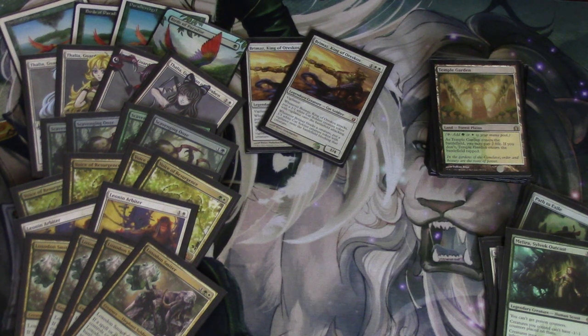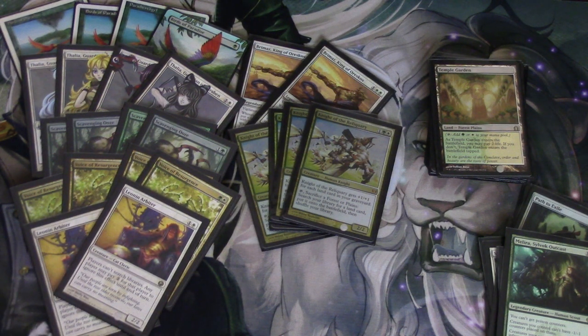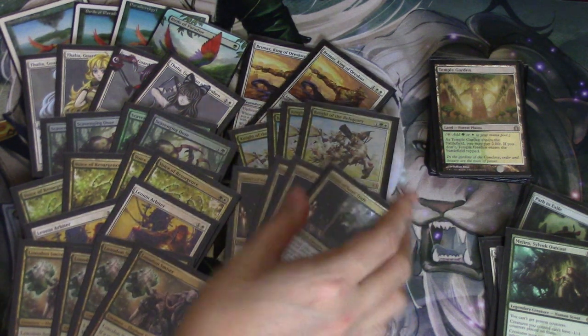As soon as I get my Noble Hierarchs, I'm going to side out the Brimaz for the Nobles — I think that's a very easy swap. Brimaz has been okay but I don't think he's as good as Smiter or Knight of the Reliquary. Knight of the Reliquary is Princess number two, but she does not play well with Arbiter. You need to get your lands into the graveyard, and with Arbiter you can't search your library, so you have to pay an additional two — kind of annoying for an aggro deck. I actually like Knight over Arbiter, but Arbiter is very good against one deck: Tron.